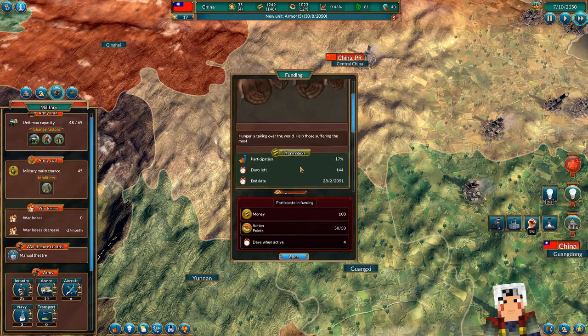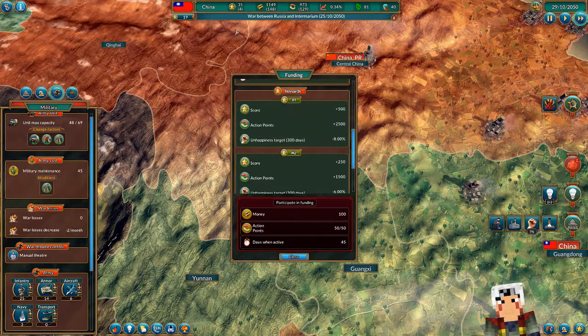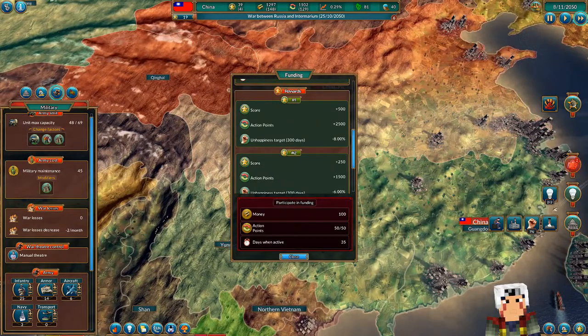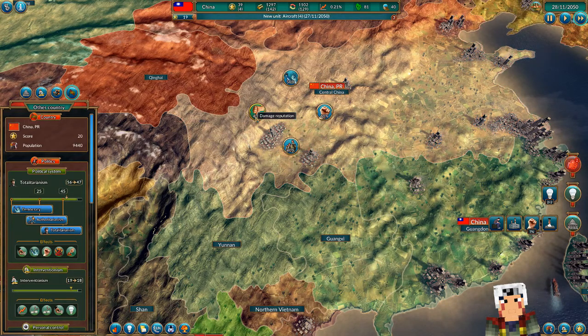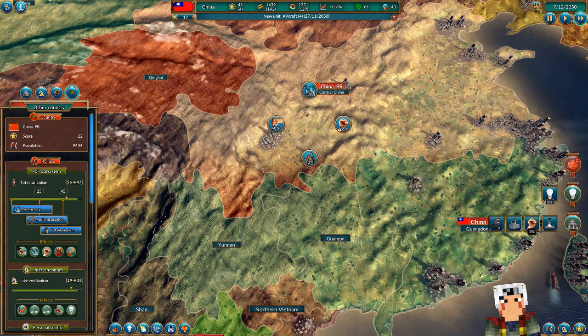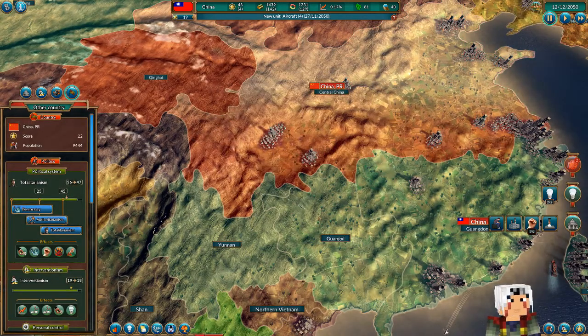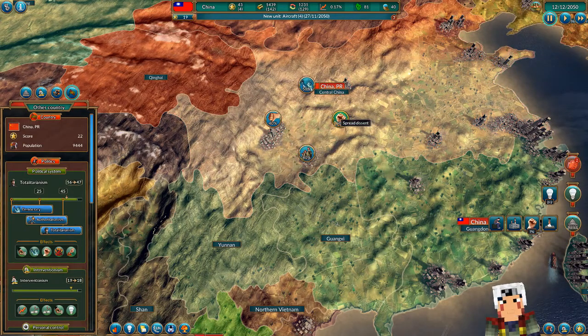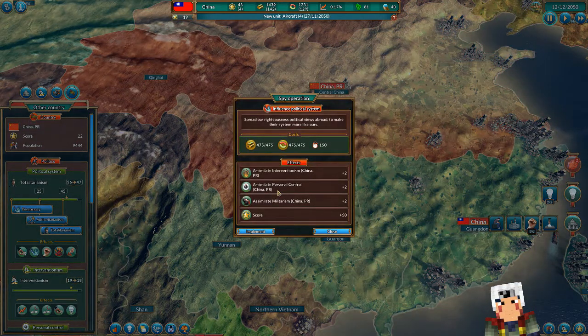Why can I not do anything here? Oh, I can — for whatever reason I could. We do have some points now which we could spend on stuff. Can I do that while this is open? This game — if I don't pause it, it doesn't want to let me do this. Army morale, laws, spread dissent, damage reputation, influence political system — what are you? You're close to our system. Is that worth it?